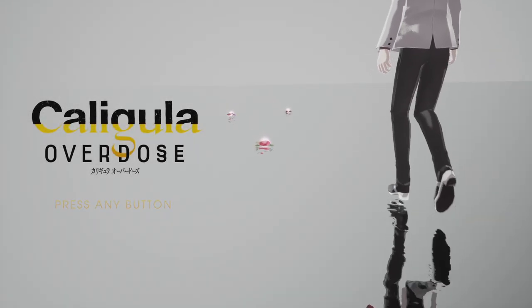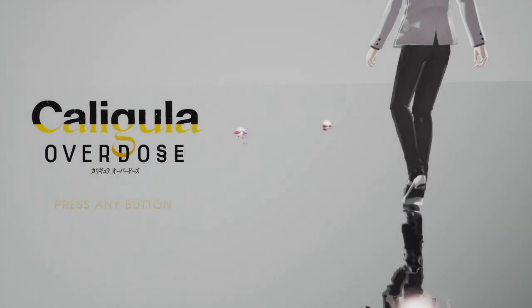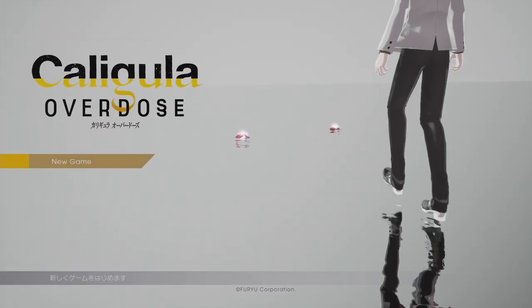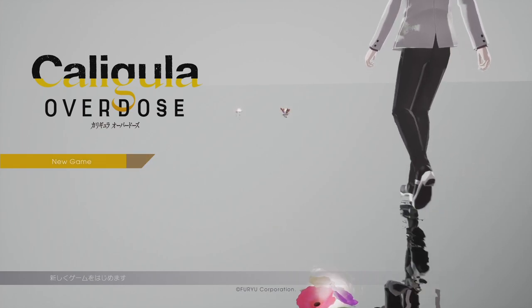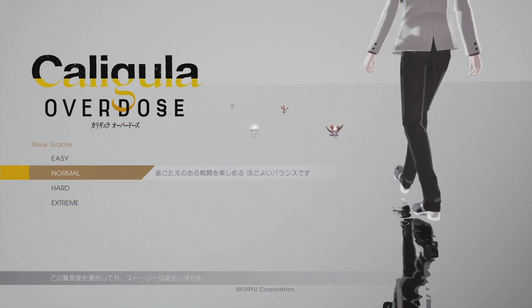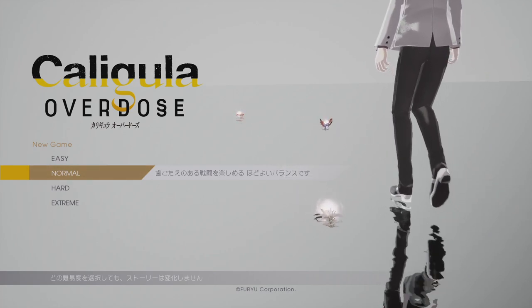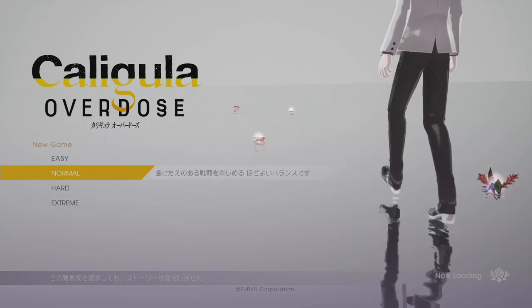Hey there everyone, how's it going? Welcome to another Roots 24 video. Today we're going to check out a little bit of Caligula Overdose. This game came out, I think, two months ago, like in May, in Japan, and it has been announced quite recently for an English release. I think it's due in the beginning of next year, so a bit of a wait — we're looking at half a year or something like that. So we'll just go ahead and jump right into it.